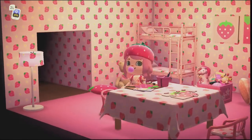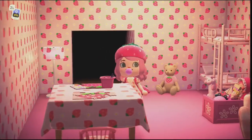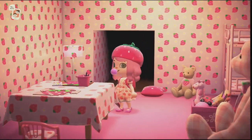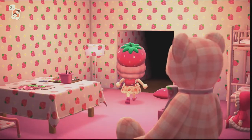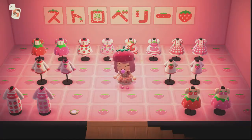This bedroom is goals — I don't know, it's very pink. And we have little puzzles and a little painting set. Even when you're making a puzzle, you're gonna be solving strawberries. This room is so adorable — it's got all of her designs out. Super cute.